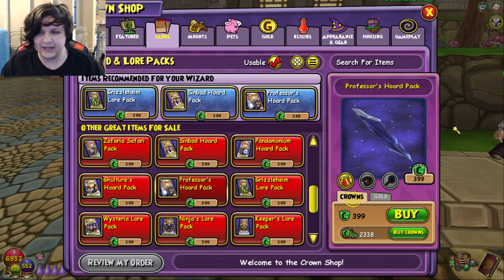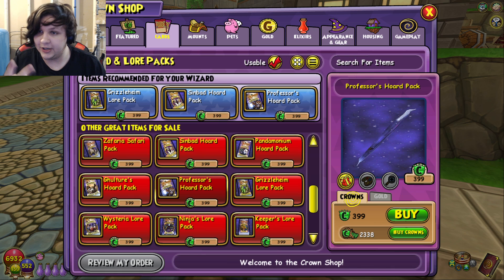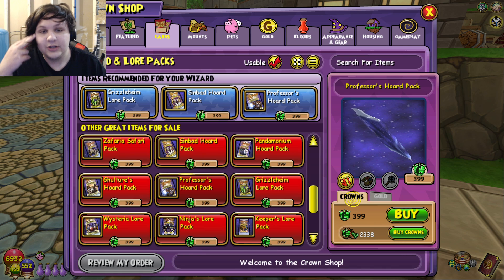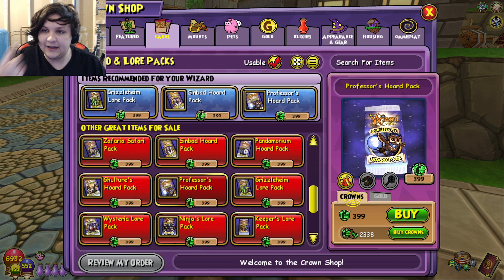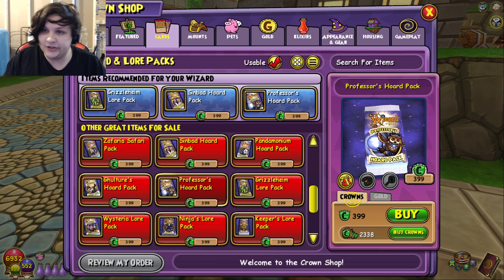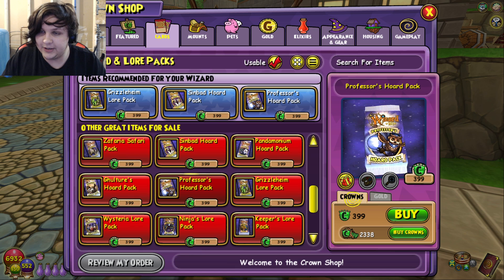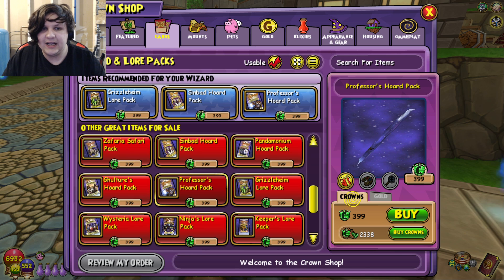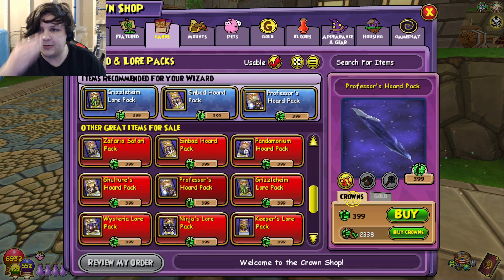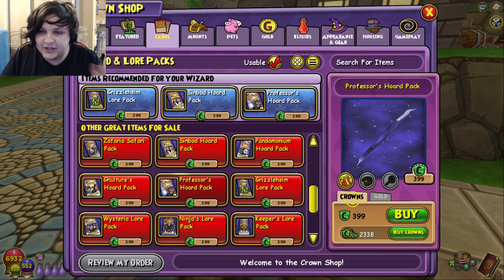Professor's Horde pack is also one I'd consider worth it. I would consider level 60 and level 100 to be the two best levels to buy this pack. At level 60, it is better than the Waterworks boots, and Waterworks normally would last you to 100 anyway. Or if you just want to wait until 100, these boots are really good at level 100. You can still use Malastare, and even at this point Malastare is probably about equal due to the crit changes.